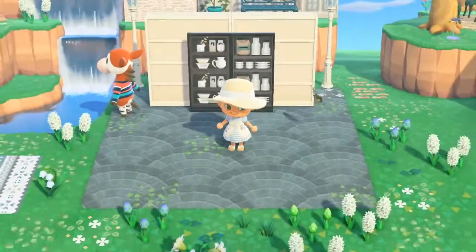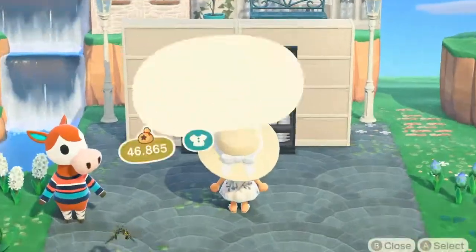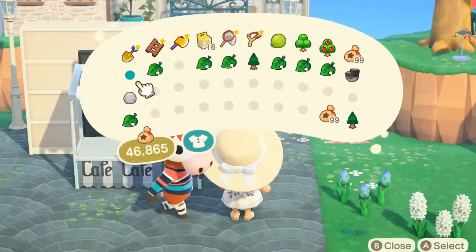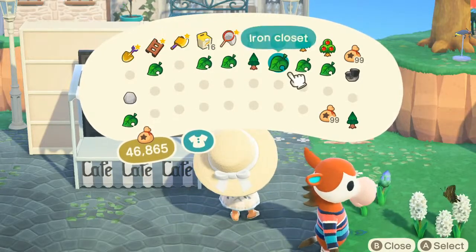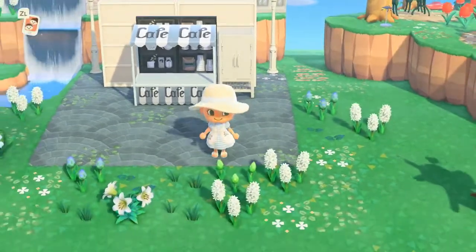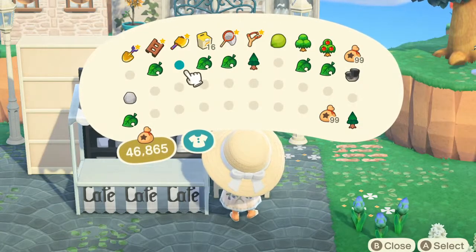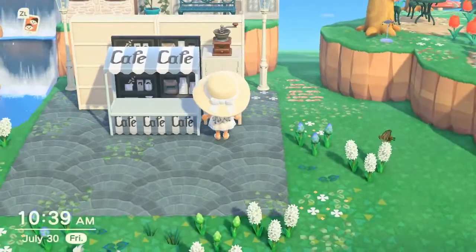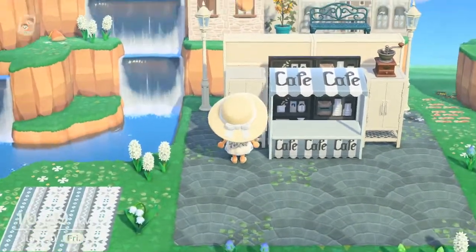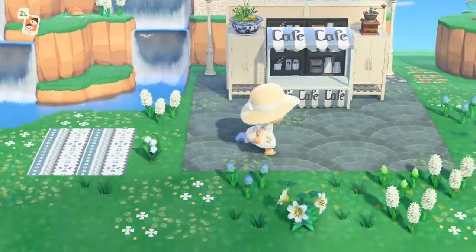My husband hates the beach. Alright, I'm gonna put this down. So I put that in — now you can't put them facing out, but honestly it's just as cute either way. This way now it looks like cupboards; before it was just random. I like this floating biotope because it pulls the blue out. The only thing I hate about the cafe item is that it says 'cafe' over and over and over again.